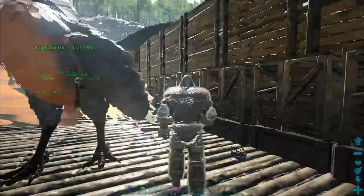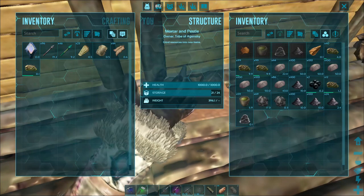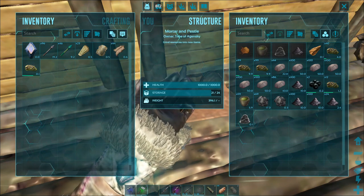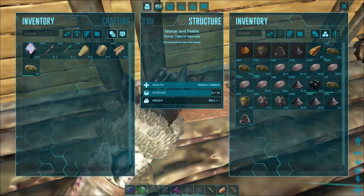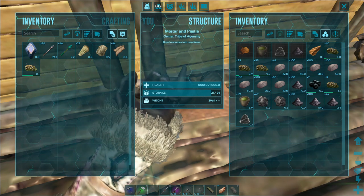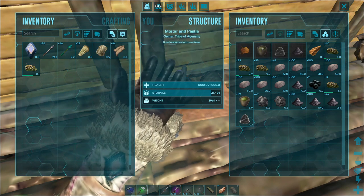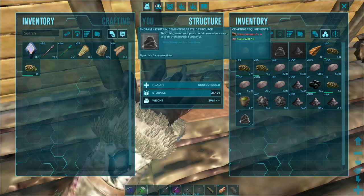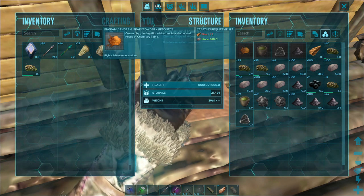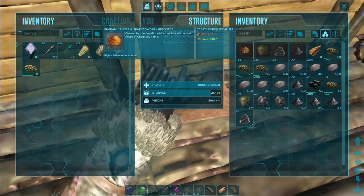Here we are in my base. We're going to go into the mortar and pestle and I'm going to go over the four main building items you're going to use pretty much right off the bat when you start ARK. Those are going to be spark powder, which leads you to gunpowder, narcotic, and cementing paste. Let's start with the easiest, which is spark powder.